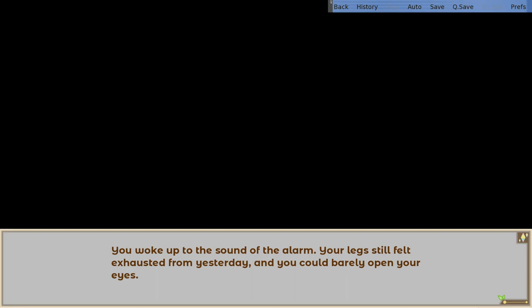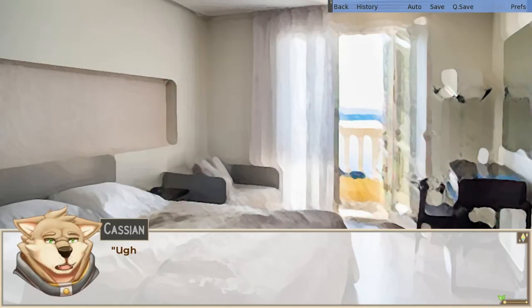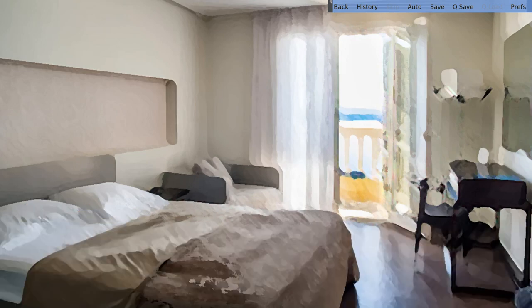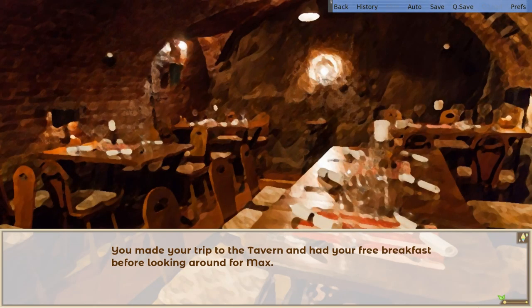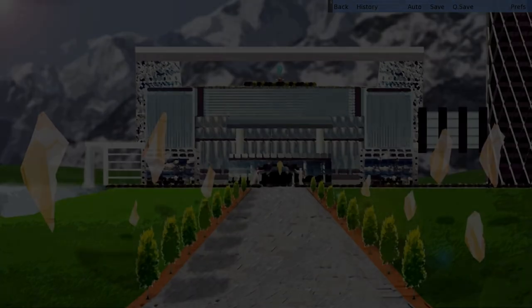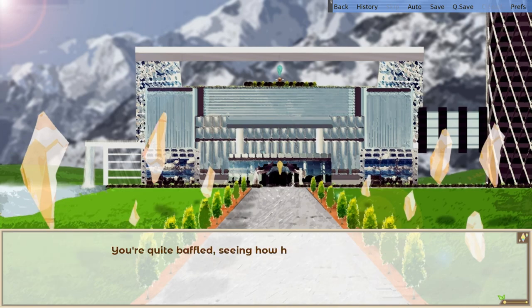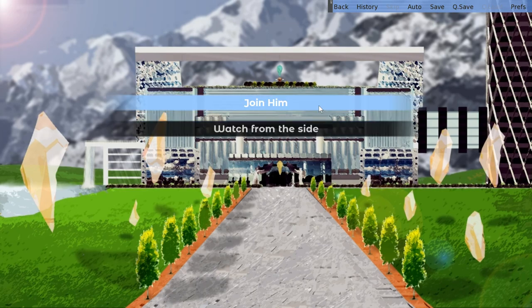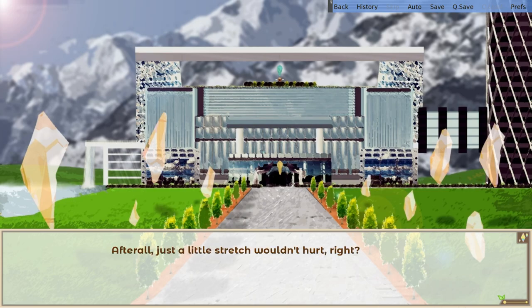You woke up to the sound of the alarm. Your legs still felt exhausted from yesterday and you could barely open your eyes. What is it that I'm going to do again today? Oh, patrol duty with Max — that's right. And check on Alex's results. You slowly prepared yourself for today's errands. You made your trip to the tavern and had your free breakfast before looking around for Max. You saw the canine doing his usual routine on the field outside the guild. How come he still has that much energy after yesterday? You're quite baffled seeing him still jumping around before his usual stretching. Should you join him or watch from the side? He decided to join him — just a little stretch wouldn't hurt, right?